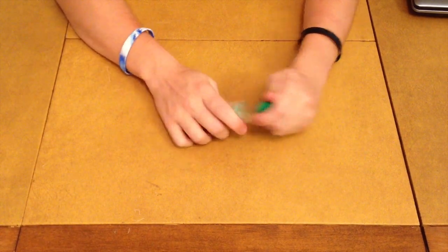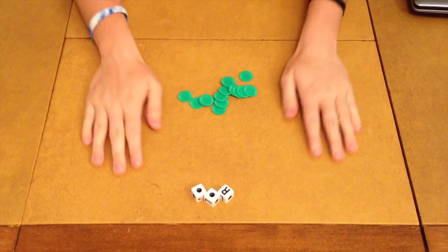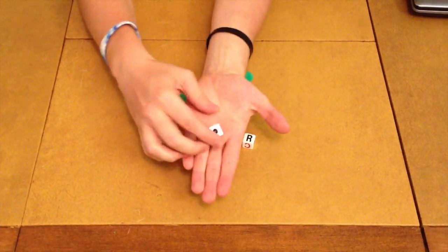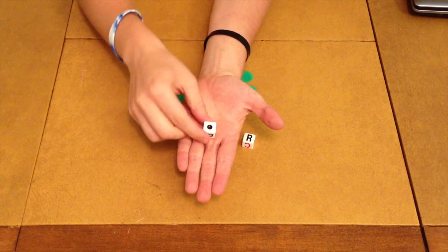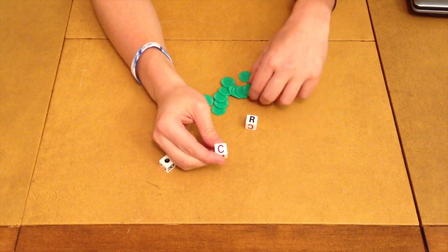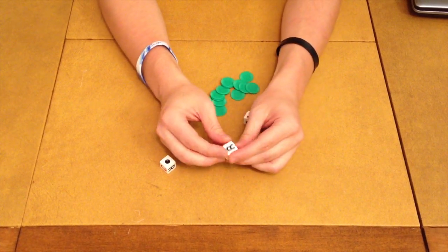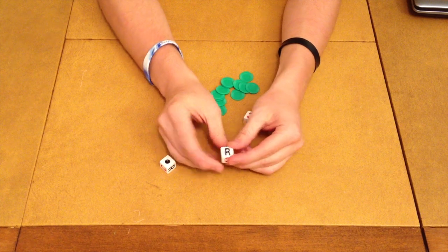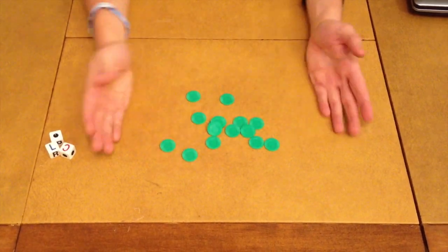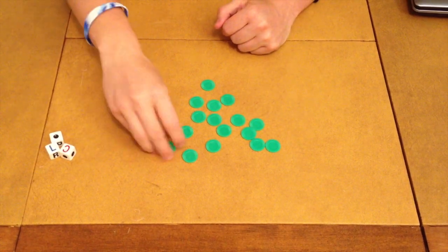Inside of Left, Center, Right, let's take a look at what you're going to get. First and foremost, you're going to get your dice — three dice, and these are the heart of the game. On these dice, you're going to have a couple different letters and symbols. The first thing you're going to notice is a dot. This dot is what you want to see — that means you're not going to lose any chips for this die. Next, you're going to see a red C. If you see the C, that means one of your chips is going to go into the center and will be gone forever. Next, you're going to have an L and an R. An L means you're going to pass one of your chips to your left, and an R means you're going to pass one of your chips to the right. I'll show you a mock hand of how it is played.